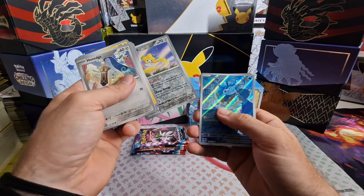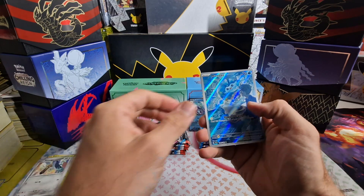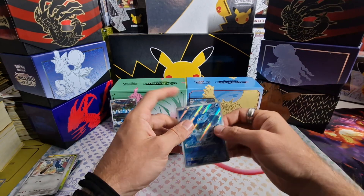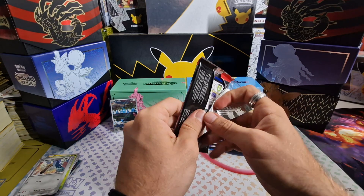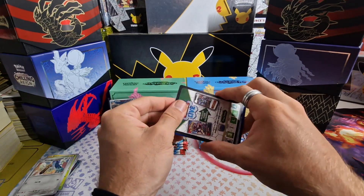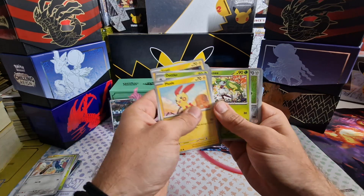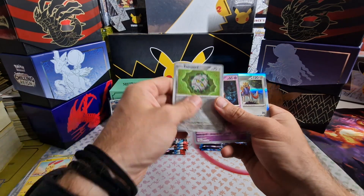We got Jirachi, and ooh — a Mantine illustration rare! I think that's the first time I've pulled this one. And a Zacian Holo. Okay, not too bad. Pretty good start I'd say. Next pack: Feraligatr, Pumpkaboo, and another Holo Zacian.